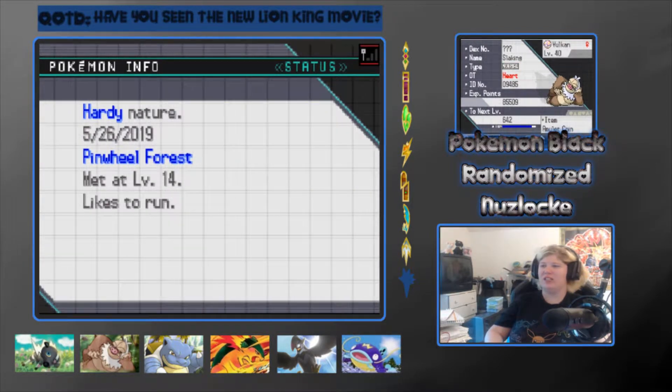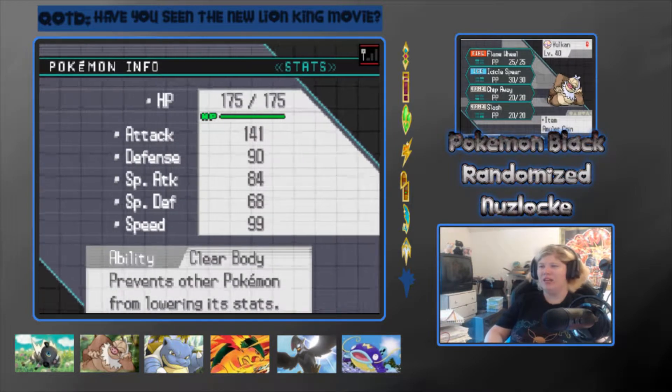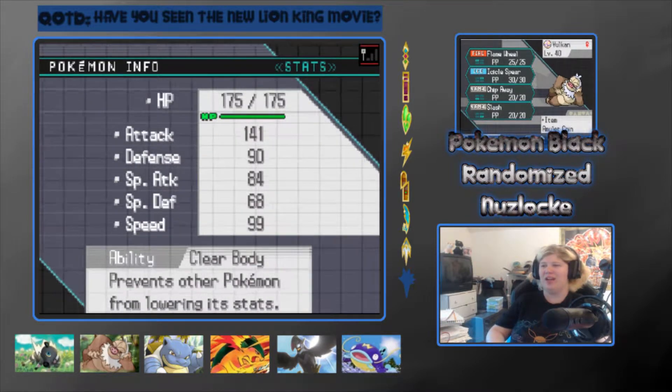Next, we have Vulcan, the level 40 Slaking, holding the Amulet Coin. She has a Hearty nature and likes to run as well. Has the Clear Body ability and has Flame Wheel, Icicle Spear, Chip Away, and Slash.